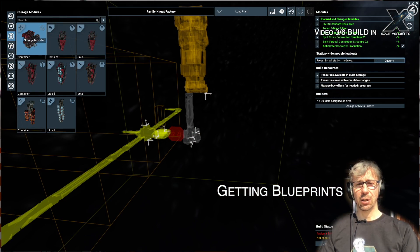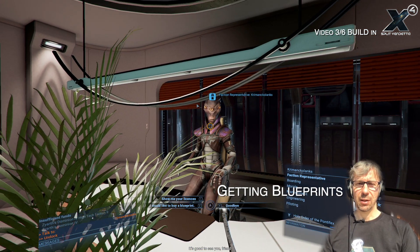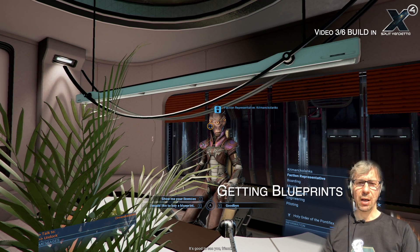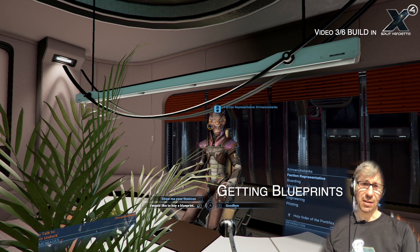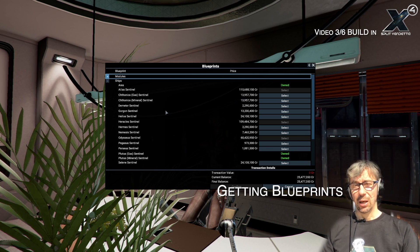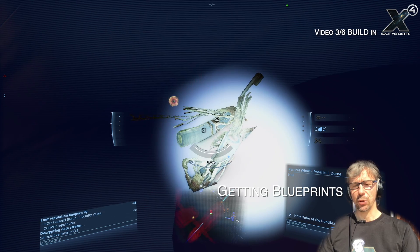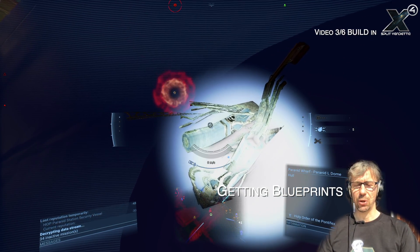In the beginning you only have a few modules available on the left side of this menu, but later in the game you get more and more blueprints. Either you buy them from faction bosses or you get them illegally by scanning data leaks on stations. This might also require a little bit of research, an activity I'll talk about a little later.